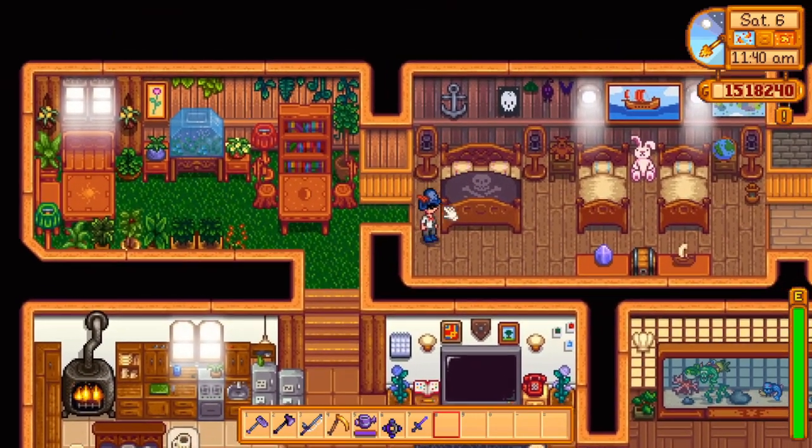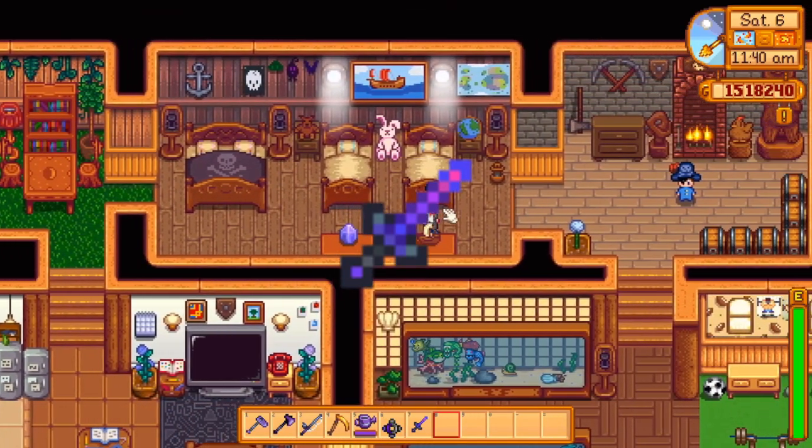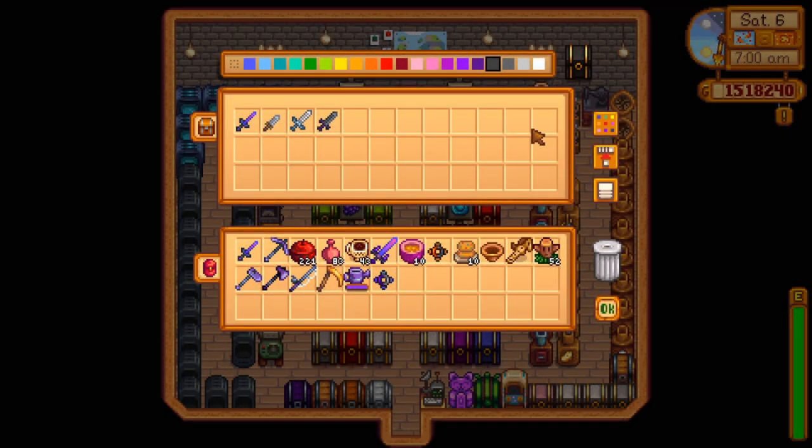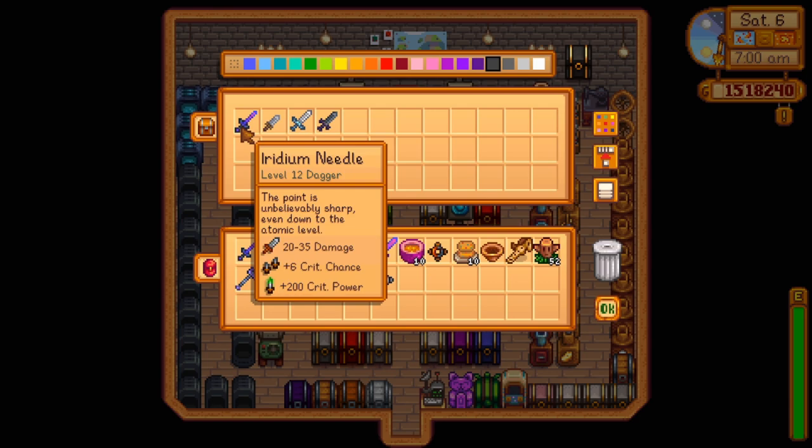One of the new weapons introduced in 1.5 is the Iridium Needle. It's a dagger and it has — wait for it — plus 200 crit power and plus 6 crit chance.